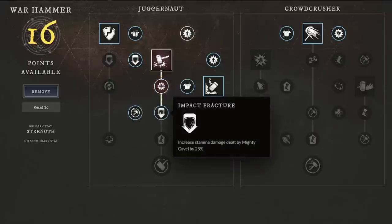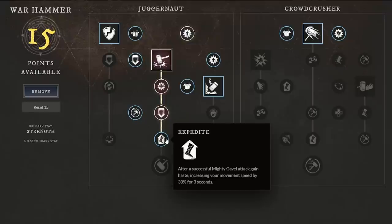Summary Judgment increases damage done by Mighty Gavel by 30 percent to targets under 20 percent health — a very strong attack. Impact Fracture increases stamina damage dealt by Mighty Gavel by 25 percent, and you'll see it provides huge amounts of AOE damage as well. Then there's Expedite: after a successful Mighty Gavel attack, gain haste increasing movement speed by 30 percent for three seconds.